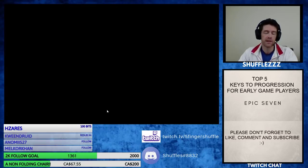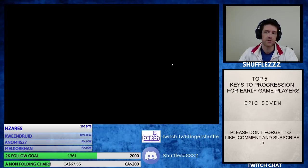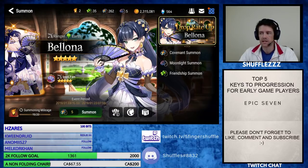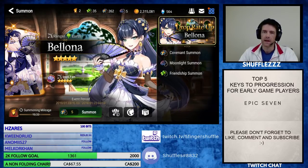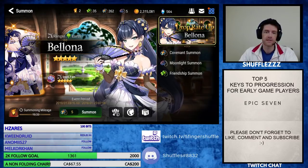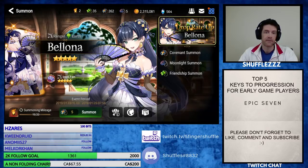We haven't summoned in quite a while on this account. We've been saving up all our summons because we are doing Thursday Night Summons tomorrow night. We have 262 bookmarks and an ML — and this is free to play. We might even have another ML, but I don't think I can get enough gold Transmit Stones in time.